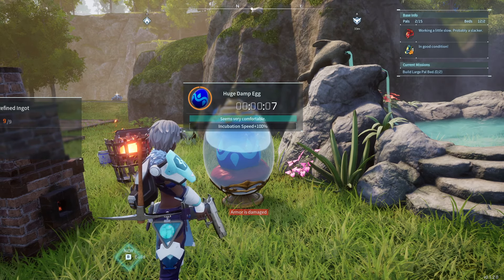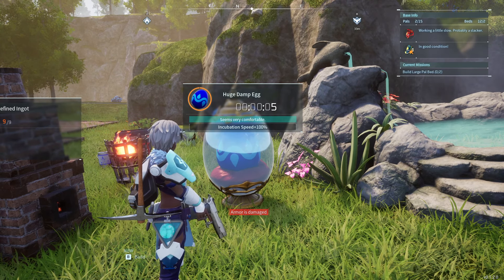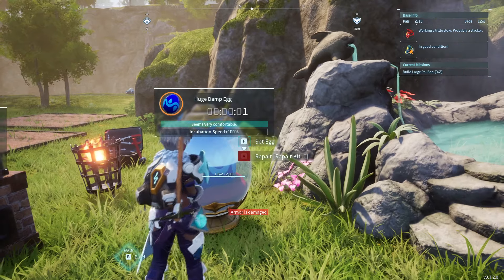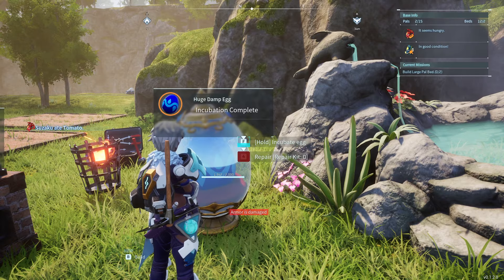Hey folks, Monkey King here to show you how to get Suzaku Aqua, which is a breeding exclusive pal in Palworld. If I've done everything correctly, this should be it. So let's have a look.